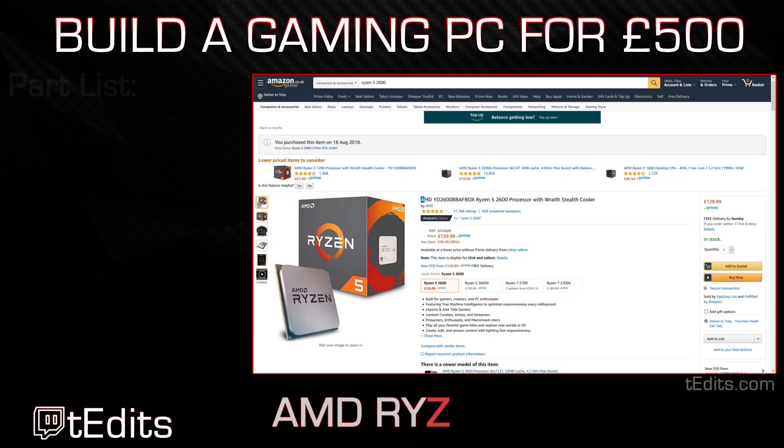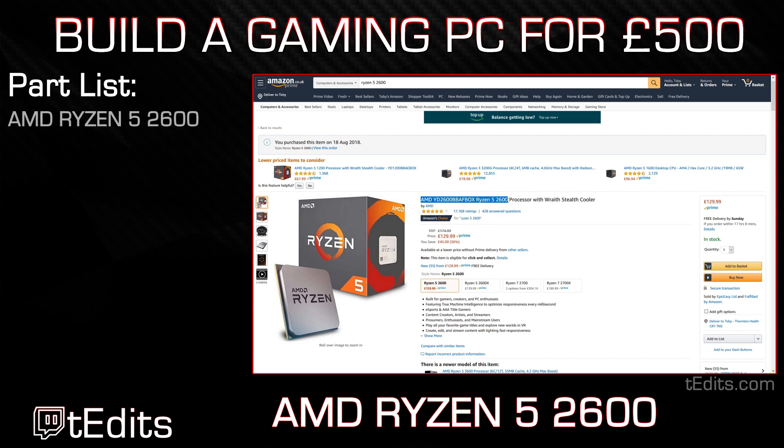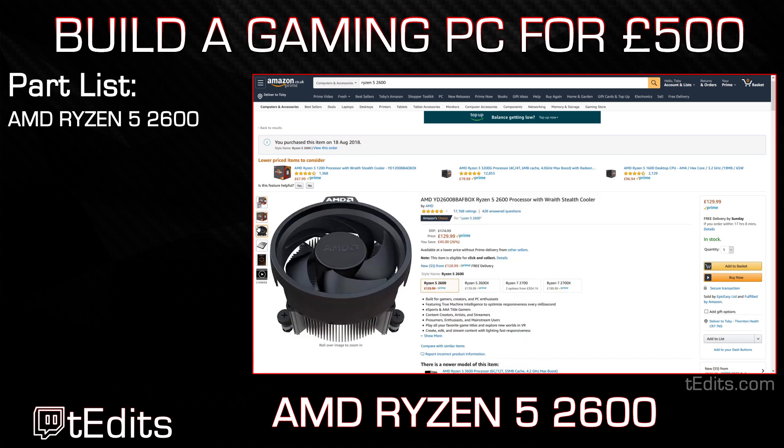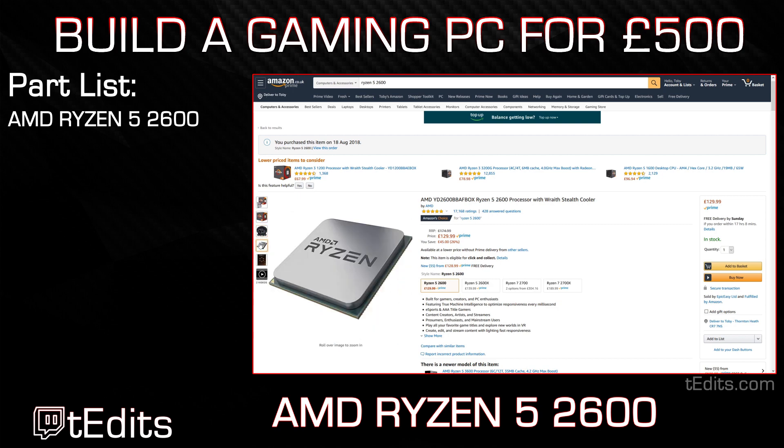First off we have the AMD Ryzen 5 2600. The 2600 is arguably one of the best processors in the world right now in terms of price to performance. What you're getting here with this CPU is 6 cores and 12 threads with a base clock of 3.4GHz and a turbo boost up to 3.9GHz.